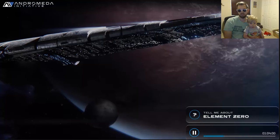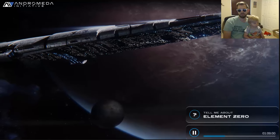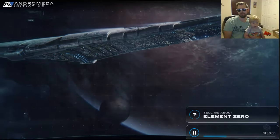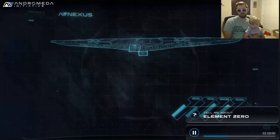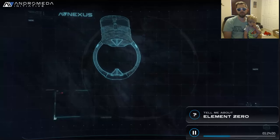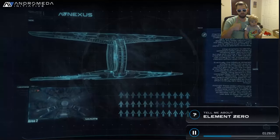Golden worlds should not just be capable of supporting life, but should also be rich in minerals to supply our colonies and the initiative itself. The Nexus requires vast quantities of Helium-3, water, ice, and element zero to continue functioning. The more resources we gather, the more upgrades we can complete on the Nexus's infrastructure, the more colonists we can then awaken from cryosleep.